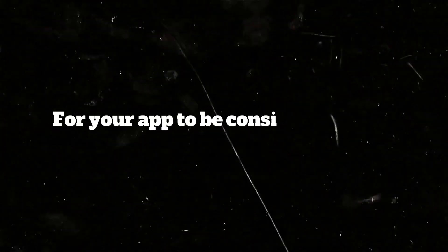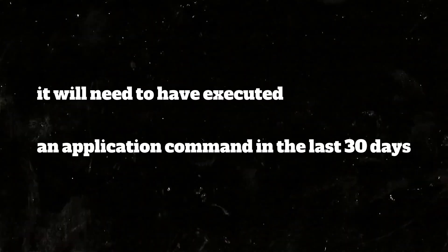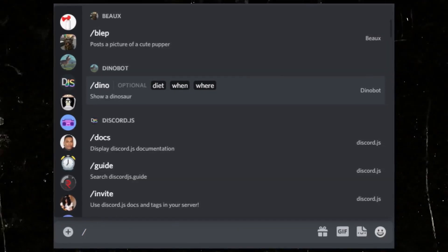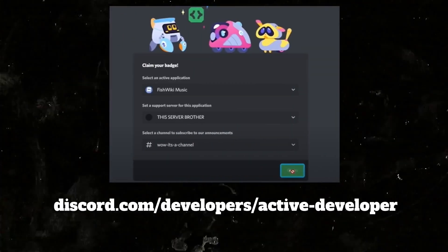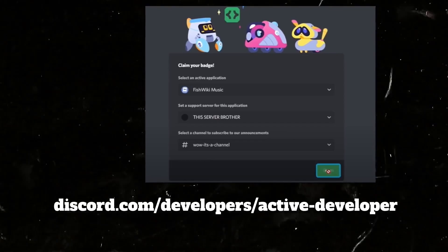The Active Developer badge was made for developers with an active Discord bot. For your app or bot to be considered active, it needs to have executed an application command in the last 30 days. Any app that uses slash commands and is installed on at least one server qualifies. To get the badge, visit the link in the description, fill out the application form, select your bot and its support server, choose a channel for announcements, and you'll receive the badge.